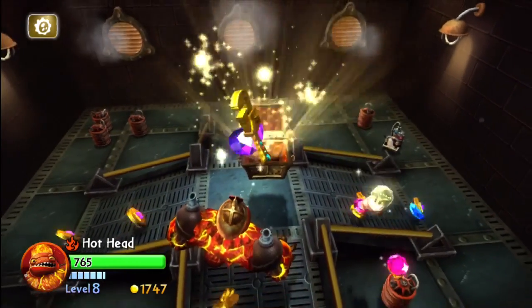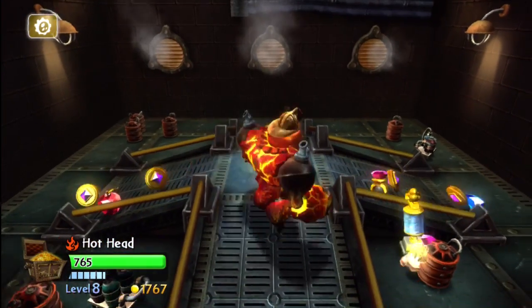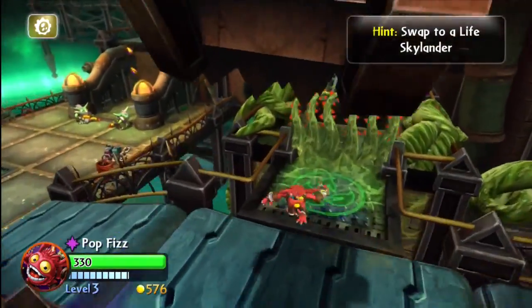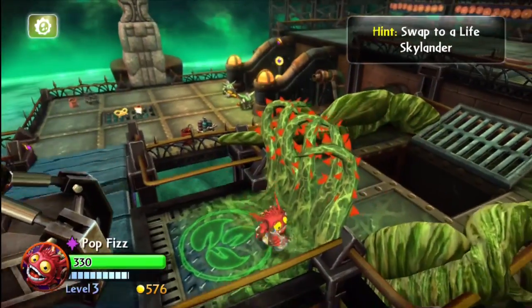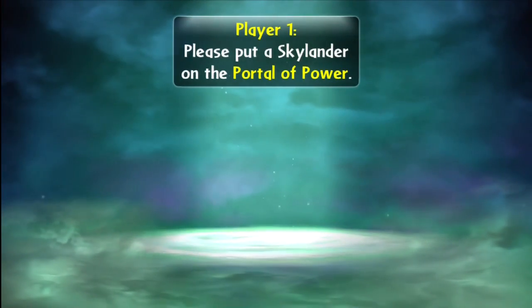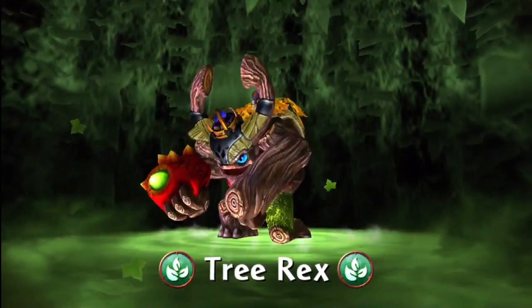If you can tell, there's a chest there and you can talk to that dude to play some sky stones or not, then drop off this little area. I skipped that puzzle because I had a hard time with it. Then we're going to go on this little conveyor belt here - I'm using Pop Fizz and you need a light/life element to open up this area. Make sure you do this before you get to the end of the conveyor belt because once you go to the end, you can't go back.